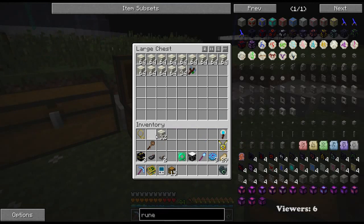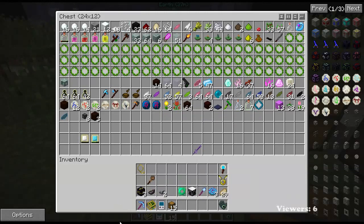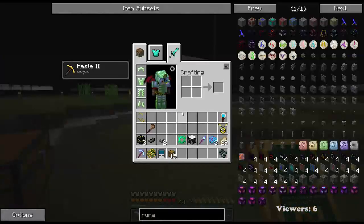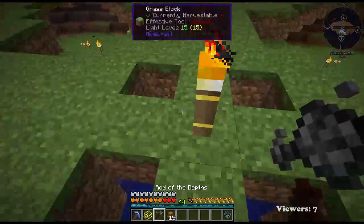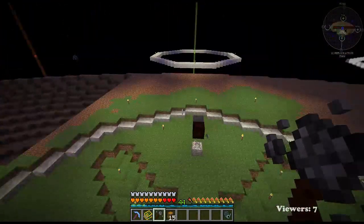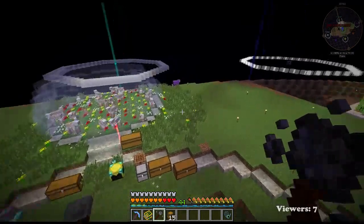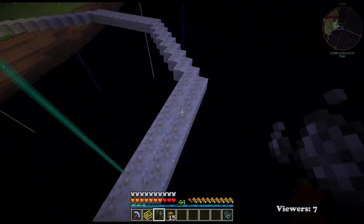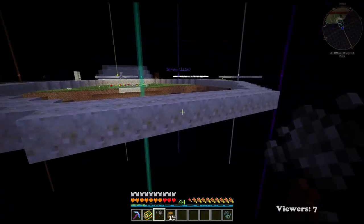We'll need materials. Do we want to do this in dirt or cobblestone? The guide says to use cobblestone so I guess we might do that. Do we just build it straight up on top of this? It's a big thing, going to take a little bit of room. We could probably go off on the earth side and then find the midpoint — one, two, three, four, five — right there.